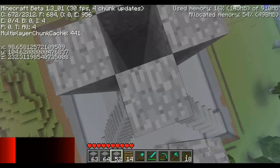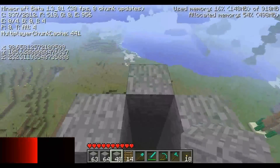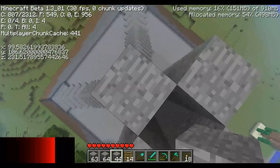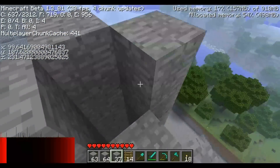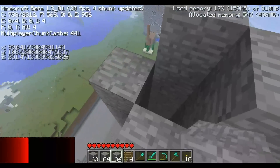Wir sind wieder beim Kreuz angelangt. Höhe 105, wie man hier sieht, bis Höhe 118 müssen wir noch bauen. Schöner Vergleich der Höhe ist das Haus. Das Haus geht bis zur maximalen Bauhöhe. Das Glasdach hat wirklich Höhe 129 – höher kann man nicht bauen. Das ist ein guter Vergleich.